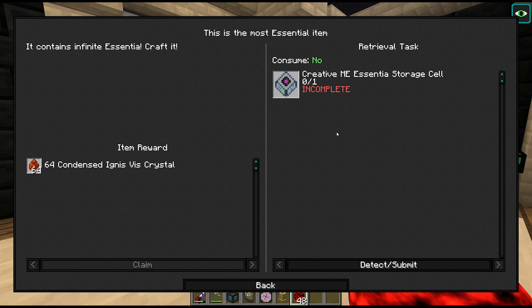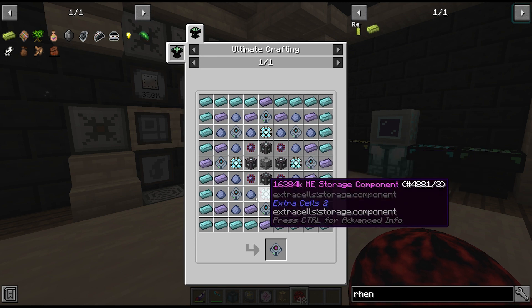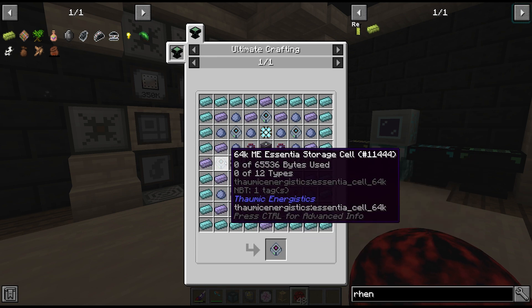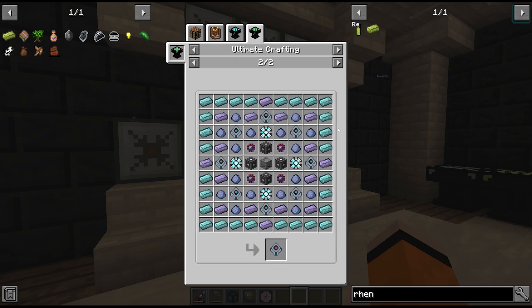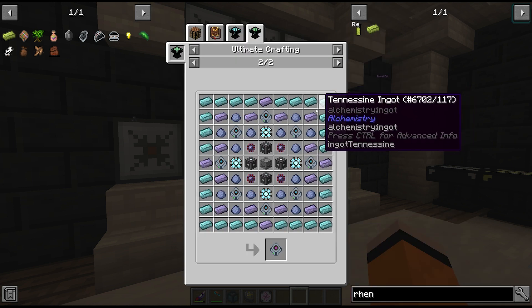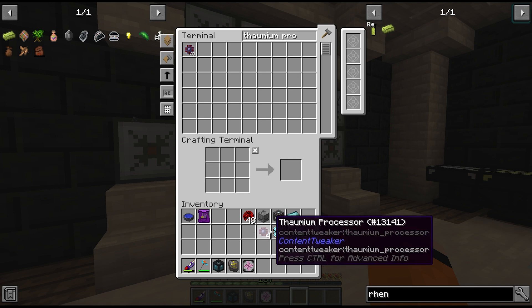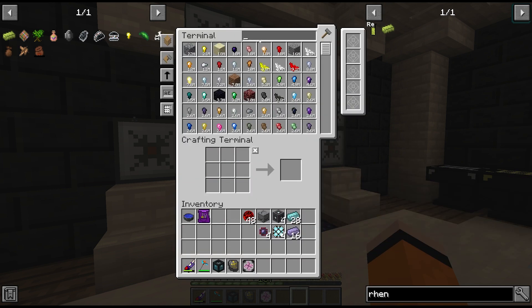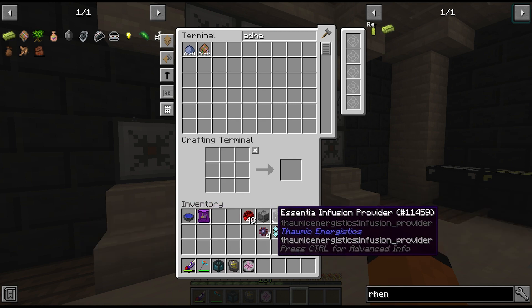Next up is the Creative ME Essentia storage cell — that's a mouthful. I've got most of this stuff pre-crafted. I requested four of the 16,384K cells. We also need Tenessine and Fluorovium, which I have crafted. We need four essentia infusion providers, four thomium processors, and 16 adhesive — oh, just enough. And these 64K ME Essentia storage cells, which I had to unlock in the Thaumonomicon by holding some Caelus Mundus and quartz glass.